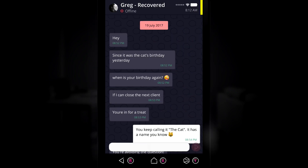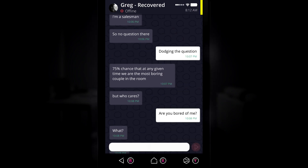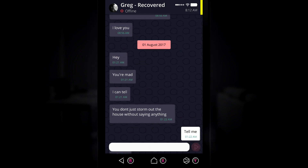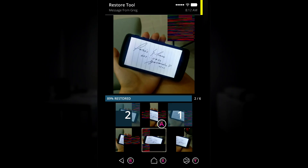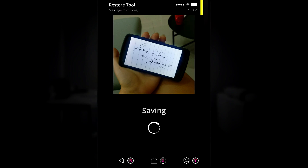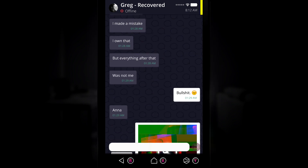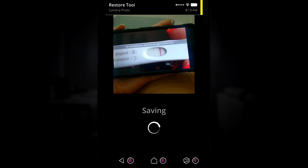Scroll through all of the old texts until you find the last two photos you need to decrypt. The first one is how you get the extension number to dial Yolanda later on in the story. The second one is going to be the picture of the pregnancy test, which you need as dirt on Greg for that part of the story.